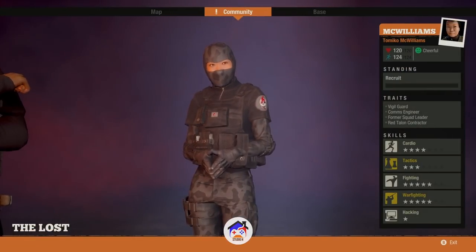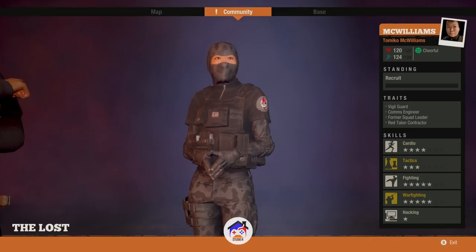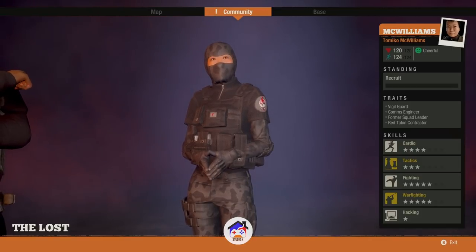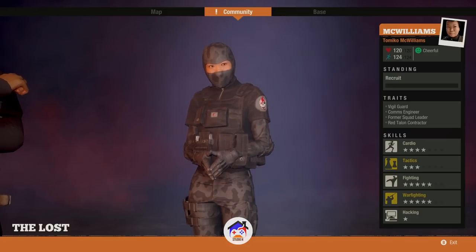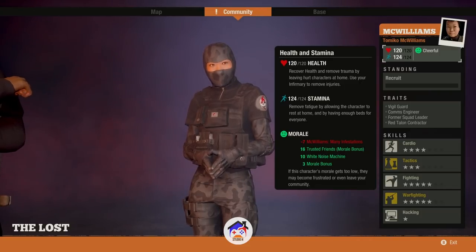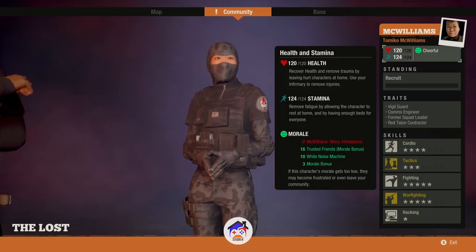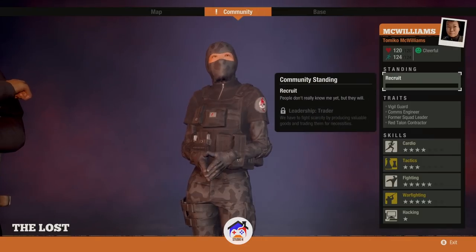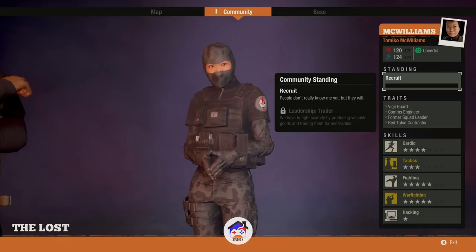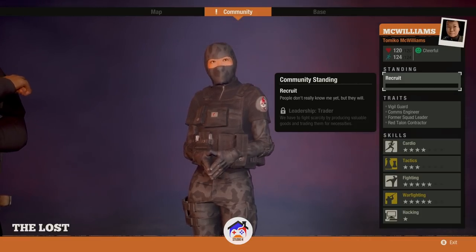Her name is Tomiko McWilliams. Tomiko sounds very Japanese and from the picture she looks Asian, so I'm assuming she's Japanese. But McWilliams doesn't resemble any Asian name in general. Her health and stamina are not very high at the moment, and there's a minus 7 McWilliams mini infestations penalty — that could be easily cleared. Once she reaches hero level, I guess people don't really know me yet but they will. There's a leadership trailer, so hopefully I can get something out of it.